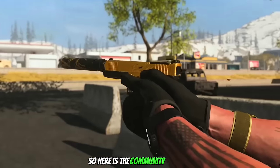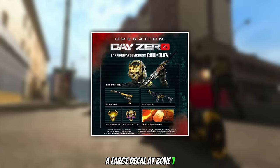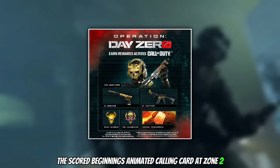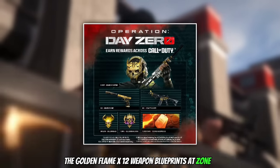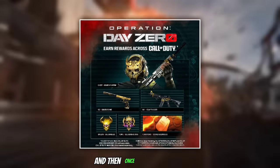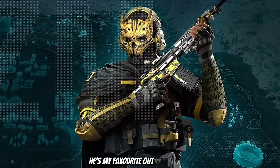Here are the community rewards, which make up the black and gold set. We have the Gilded Devil King large decal at zone 1, the Scorched Beginnings animated calling card at zone 2, the Golden Blaze emblem at zone 3, the Golden Flame X12 weapon blueprint at zone 4, the Heavy Thunder M4 weapon blueprint at zone 5, and then once clearing zone 6 we get the Ghost Golden Phantom operator skin — which actually looks very cool and is my personal favorite out of the 3.